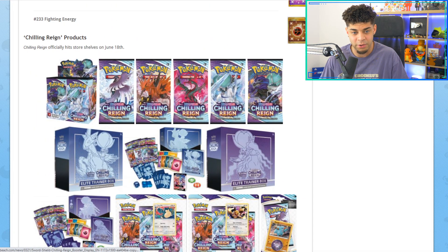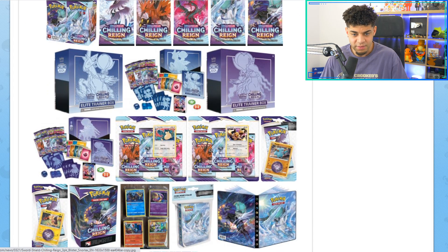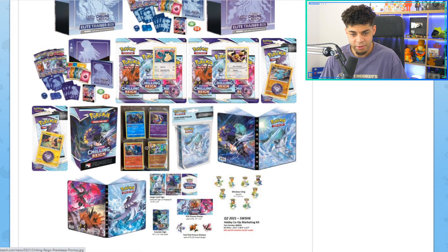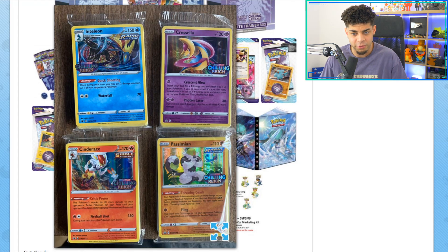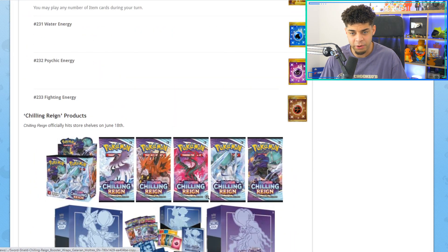Here's all the stuff you can buy as well. We've got the Booster Box with five different artworks — the first time they've ever done that — featuring all three birds and then the Shadow and Ice Rider Calyrex. We have ETVs, one of each. We've got three-pack blisters and the Build and Battle Kit, which contains four promos — the only way you can get them.